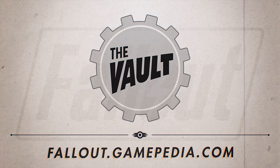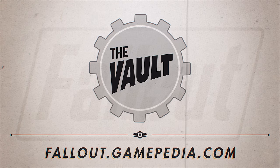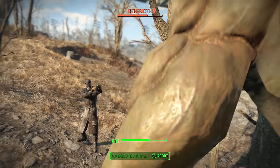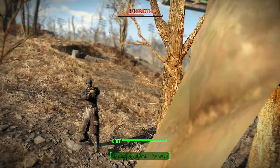If you want more handy hints and tips for Fallout 4, make sure to head on over to Fallout.Gamepedia.com, which has all your Fallout needs in one wiki. This is Dash for Curse — thanks for watching, and enjoy the game. I know I am.